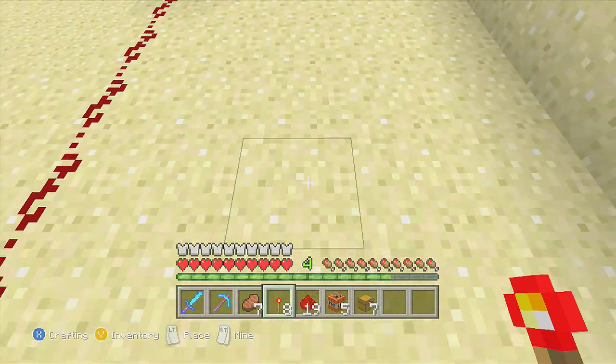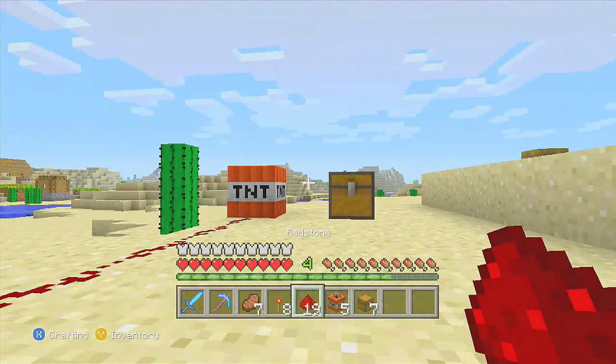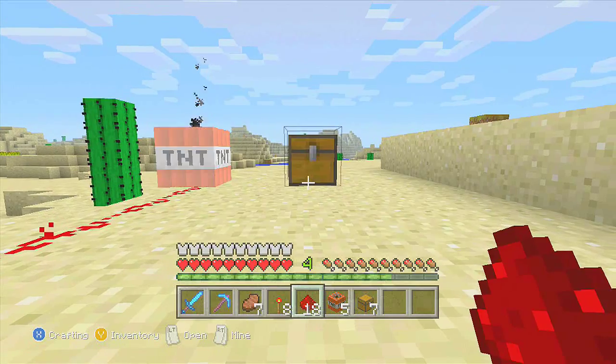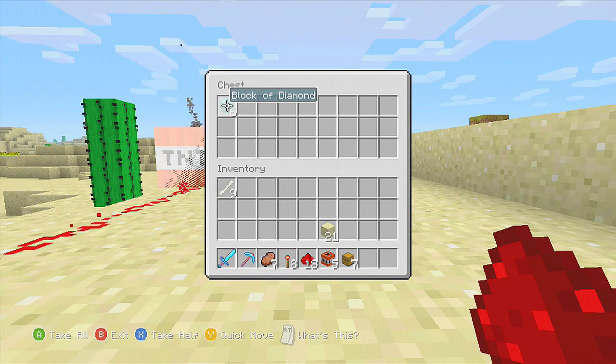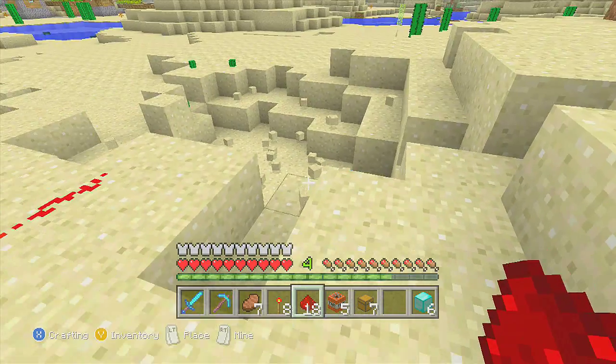Count one, two, three, four, five spaces from the chest. Dig down right there. Put your redstone, make sure that your diamonds are in there. Put your redstone — it's gonna start to... right when it expands, hit Y. See, I got my six here and there's six down there.